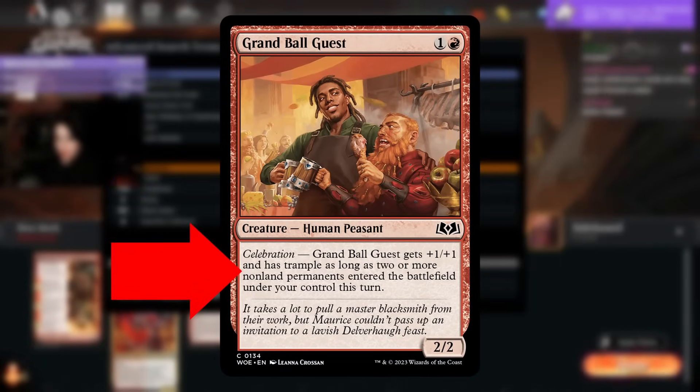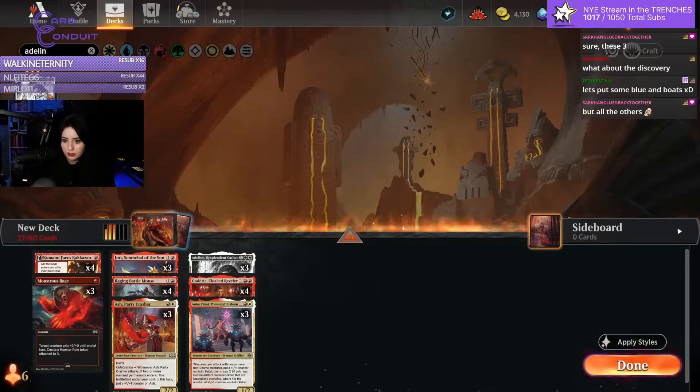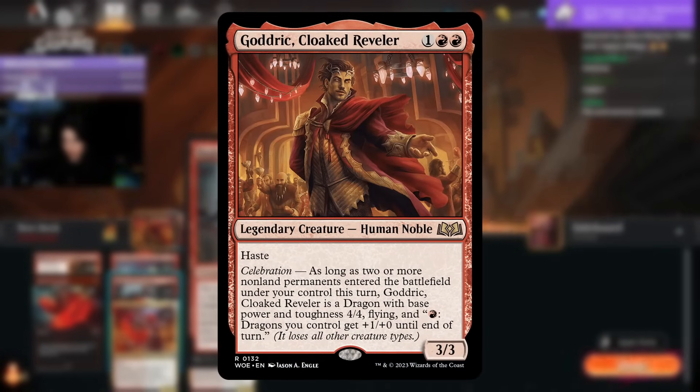Celebration is an ability that activates if two or more non-land permanents have entered the battlefield under your control. The best Celebration creature we have is Godric Cloaked Reveler, who turns into a 4/4 flyer when Celebration is triggered.